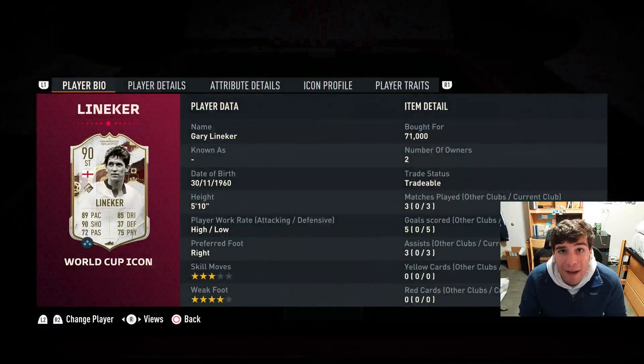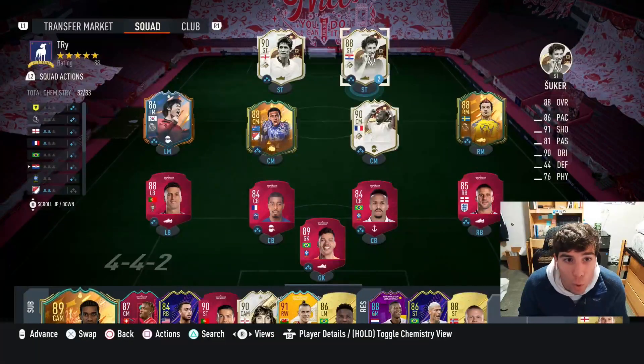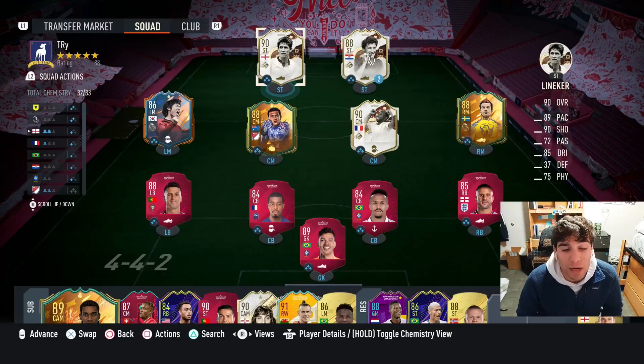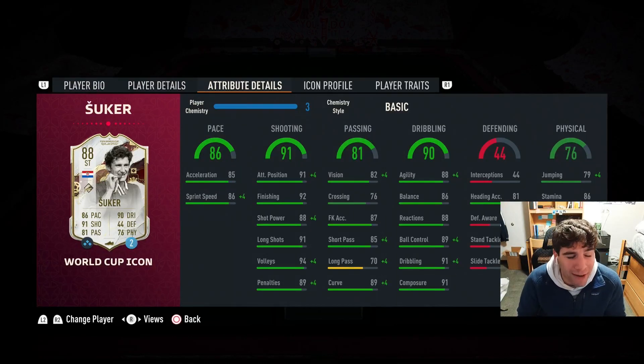They're very cheap — Lineker, fire for the badge for 71,000 coins. Šuker I think dropped under 100,000. You can get both of these cards for under 200,000 coins, and they're so fun. Their base, mid, and prime cards I don't think are good, but these World Cup versions are moving different for this time of year. Some people are still using gold center backs — like Kimpembe, Edelman Littal gold cards. These guys were cooking whatever center backs they came up against. It's all about value — what they give you versus other cards. Really fun, really historic players, and these World Cup cards are just so cool.